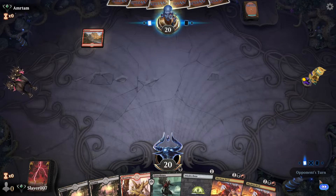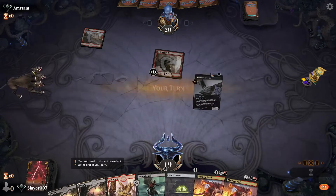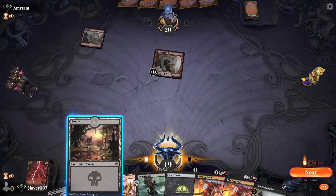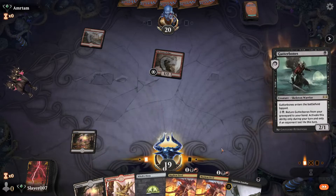Our opponent goes first. Alright, Tenth District Legionnaire — as expected. That is actually perfect, so we get to play Swamp into Gutter Bones.